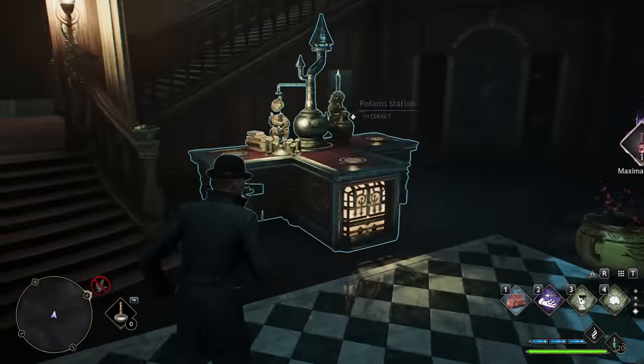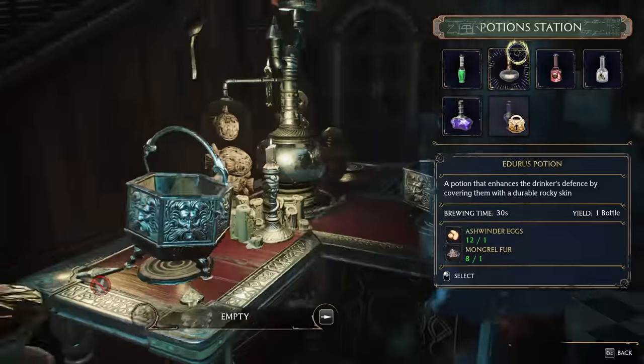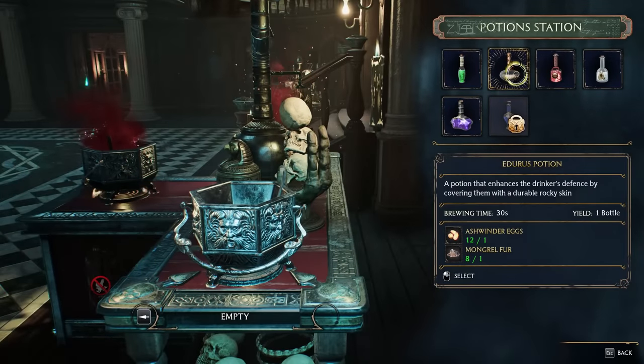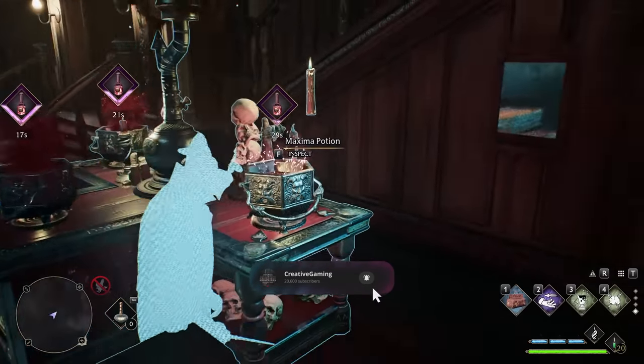The Room of Requirement essentially allows you to upgrade your gear to OP levels, upgrade certain skills, get an infinite amount of resources, and essentially be all-powerful in this game. If you want to be an extremely OP or powerful character, you have to watch this video for these tips and tricks.